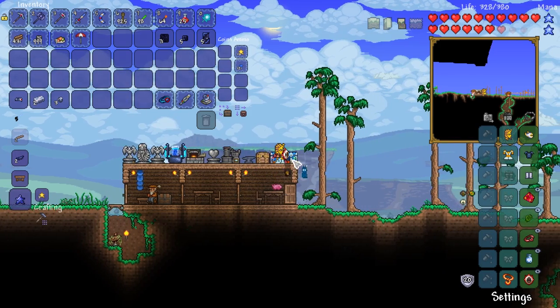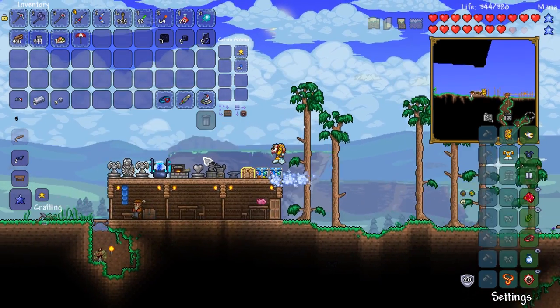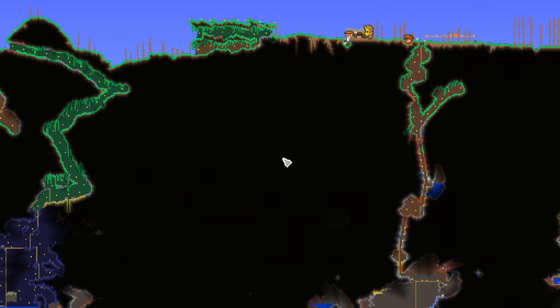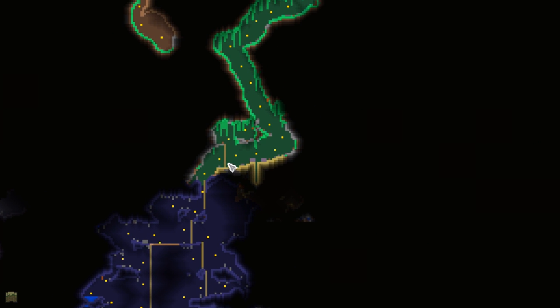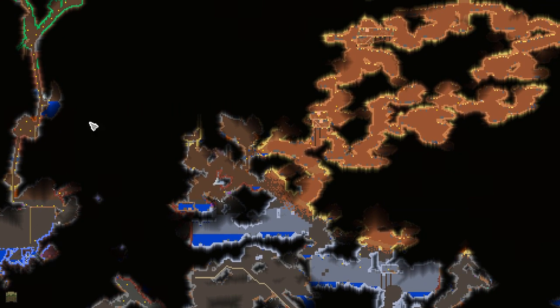And then all we need to do now is head over... oh, there's a Sapphire there — shouldn't be there. You should be in there with the rest of your buddies. We need to grab ourselves a bunch of gel — already got 121. We need to get ourselves over to a Demon Altar now. Question is, where's the nearest one? Maybe the Corruption Biome to the left here? I don't know.